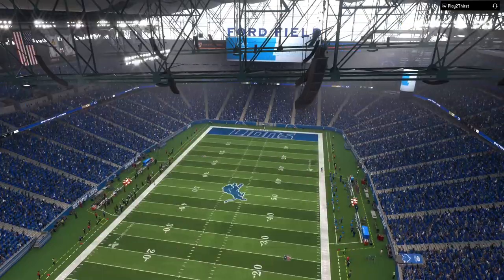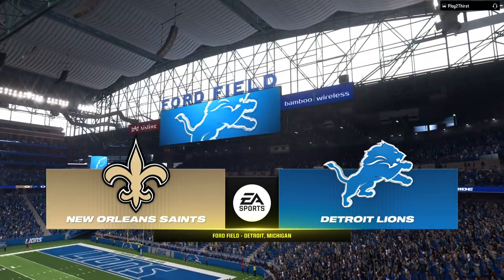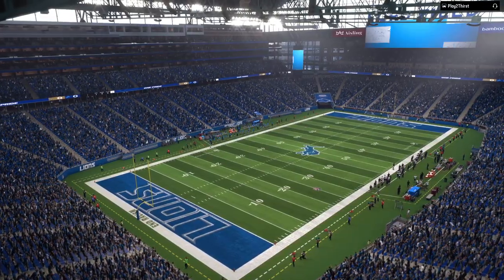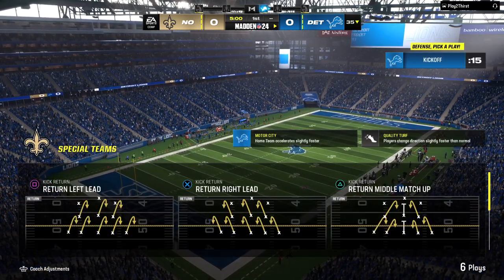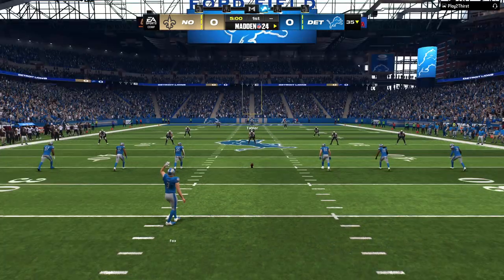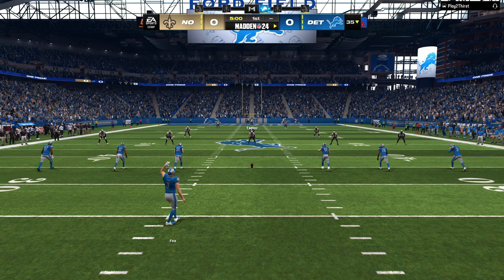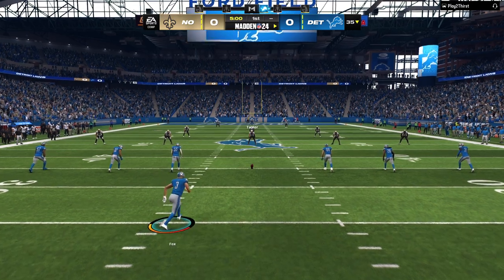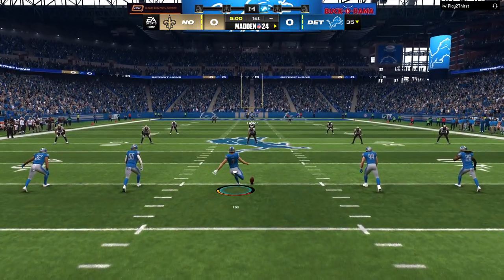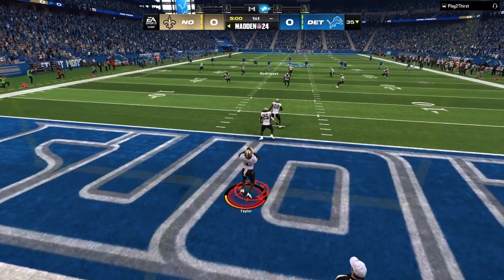EA Sports coverage of the National Football League comes to you from Ford Field here in downtown Detroit, Michigan. Today we've got an intriguing NFC matchup lined up as it'll be the New Orleans Saints taking on the Detroit Lions. The punter Jack Fox has it ready to go and we are underway here at Ford Field.